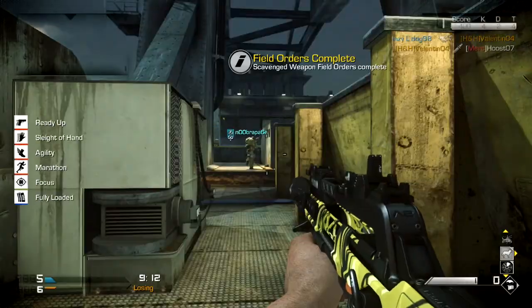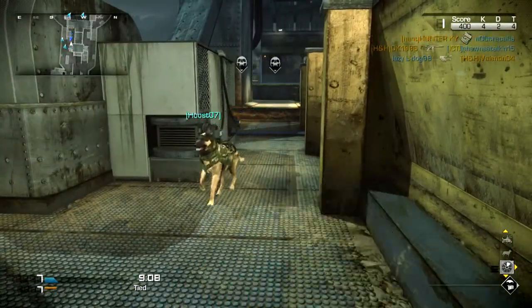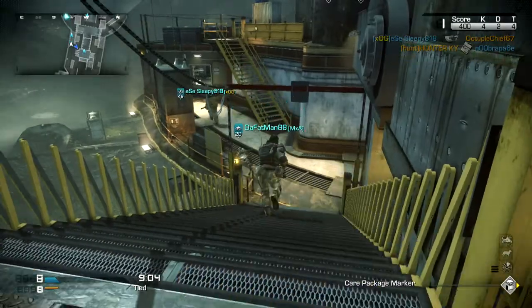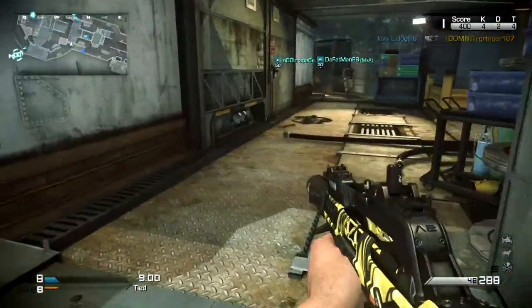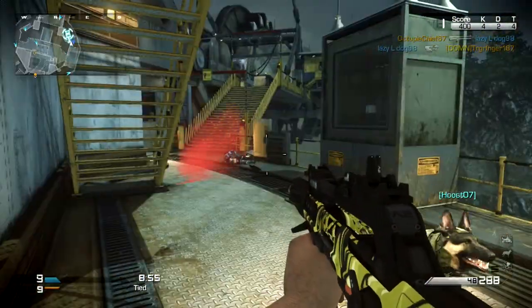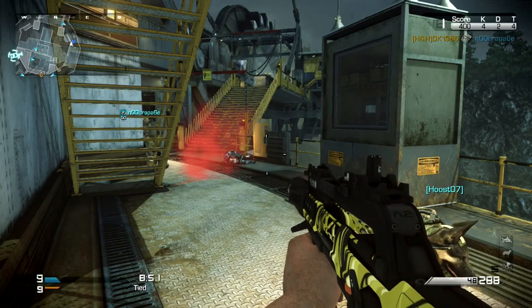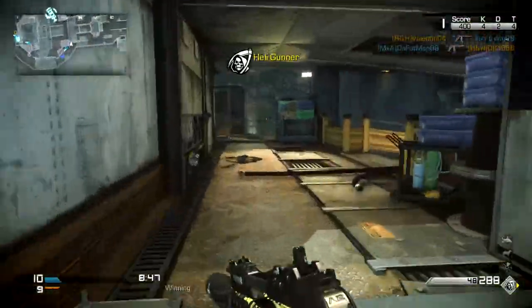I'm going to start here on Behemoth — that's the first map. I'm going to call in my field order here and show you guys. This one is the Heli Gunner, I believe it's called. I thought it would be more like the Heli Pilot, but it's actually more like the Heli Scout. There you see — it's the Heli Gunner.